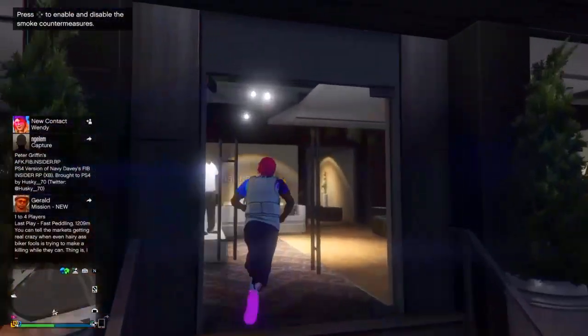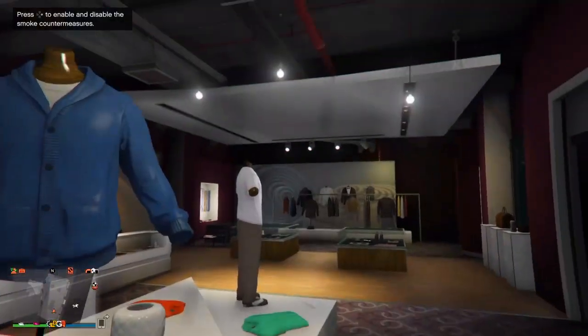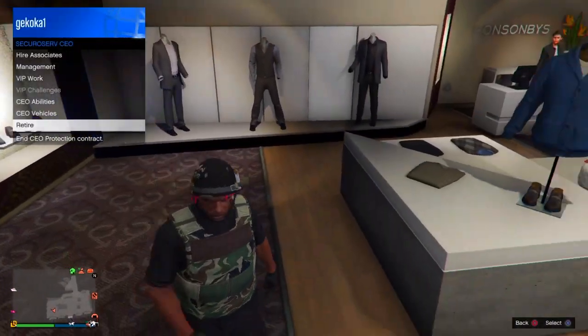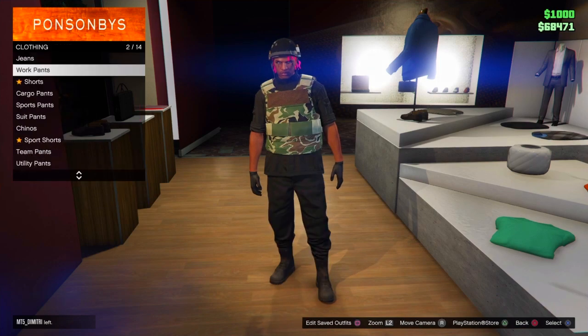Boost over there, get off the vehicle, and as soon as you enter the store start spamming up on the d-pad. It should automatically kick you out with the outfit you want to edit or keep. Then go to your interaction menu, click Retire, and you can go ahead and edit it.